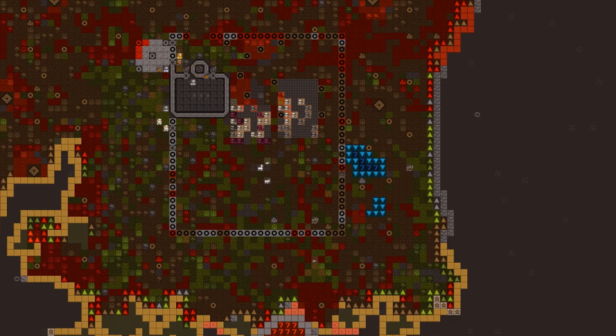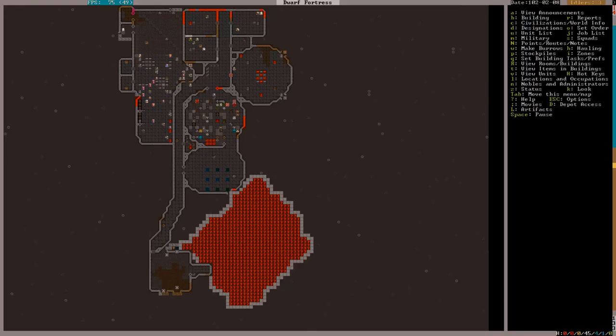Tirist has given our defensive positioning some thought and it's pretty clear we're very vulnerable at the moment. So we'll build an extra outer wall around our outer structure. We won't roof up the entire thing, but we might make towers up there for crossbow dwarves in the future. While our dwarves are busy working on that, let's get back to our magma project.